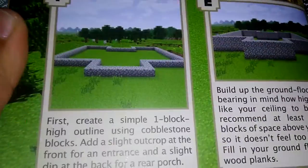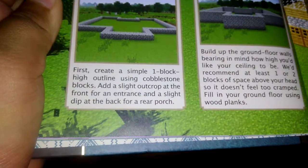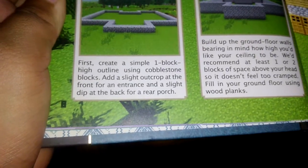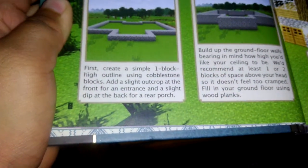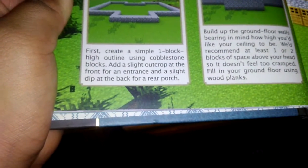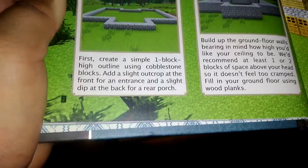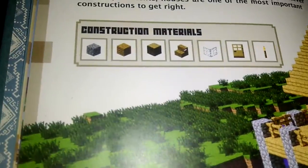Let's go to the second page — the wooden house. First, create a simple one block high outline using cobblestone blocks. Add a slight outcrop at the front for an entrance and a slight dip at the back for the rear porch. These are the construction materials.